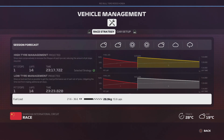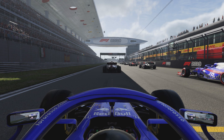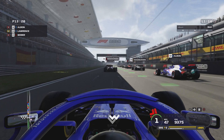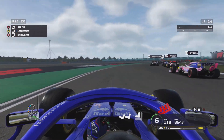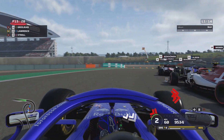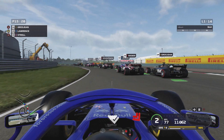We're on the grid starting P13 — one position higher than we qualified due to Devon Butler's grid penalty. We skip straight to the race start because the engineer says the strategy is perfect. The five red lights go out and we're underway in Shanghai. I don't get off to the best start — Lucas Waver gets past me easily and so does Lance Stroll. I take the outside line on Turn 1, get back past Stroll, but Grosjean has now gotten ahead of us — losing two positions from the start.